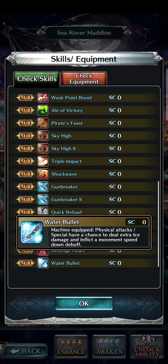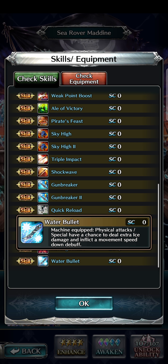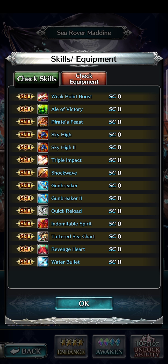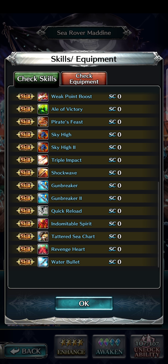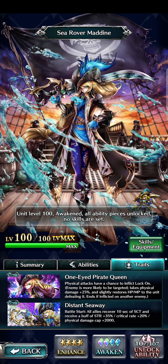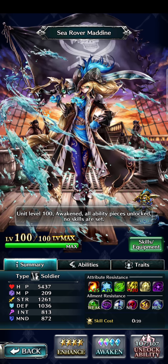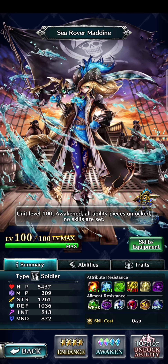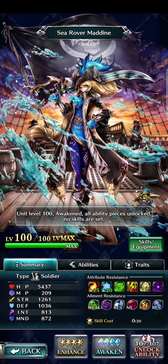She also has Water Bullet — machine-equipped. Physical attacks and specials have a chance to deal extra ice damage and inflict a movement speed down debuff. That speed reduction is huge. Seeing how slow enemies walk means you can take advantage of them. You have to have a machine equipped, but then your physical attacks and specials just get to do it naturally. This character is the total package — she's not just a physical DPS, she's also a support character, upping offense and defense depending on the situation of her teammates.